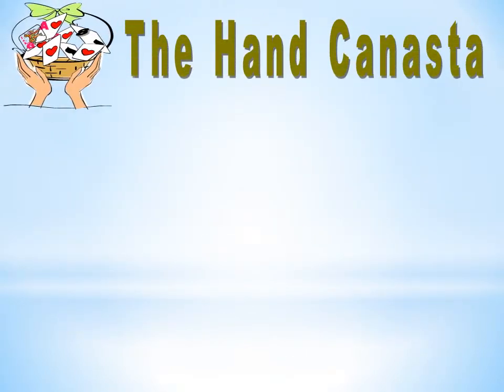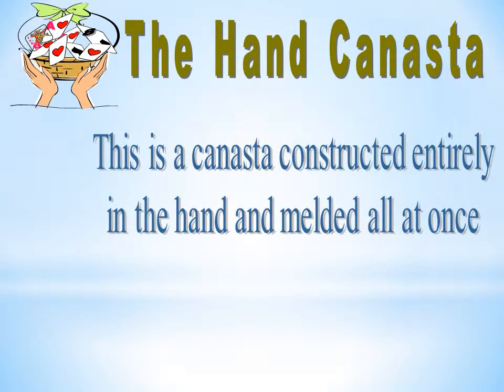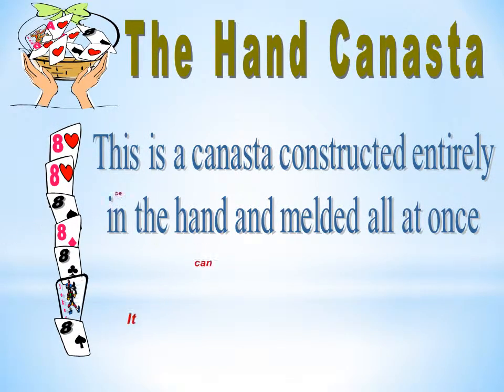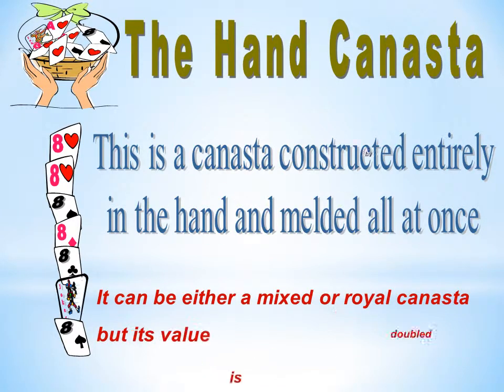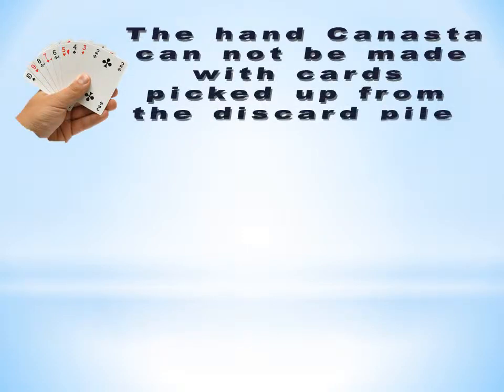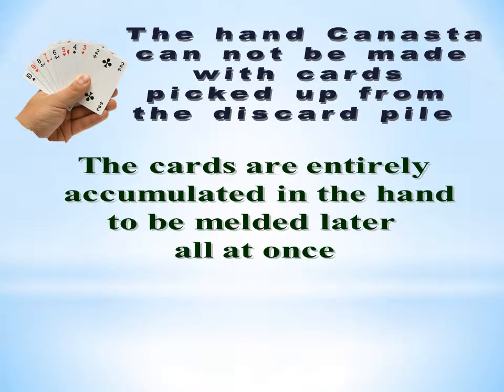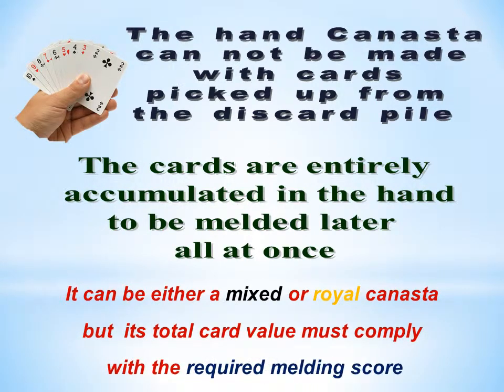The hand Canasta is a Canasta constructed entirely in the hand and melded all at once. It can be either a mixed or royal Canasta, but its value is doubled by this action. The hand Canasta cannot be made with cards picked up from the discard pile — the cards are entirely accumulated in the hand to be melded later all at once. Its total card value must comply with the required melding score.